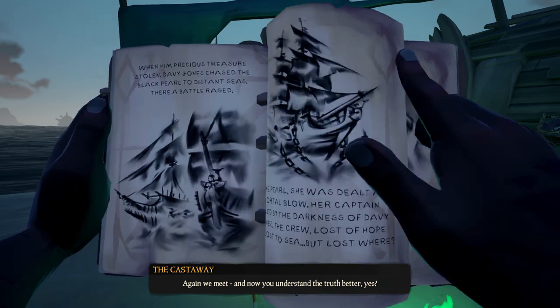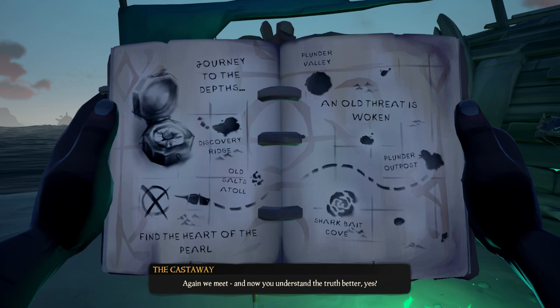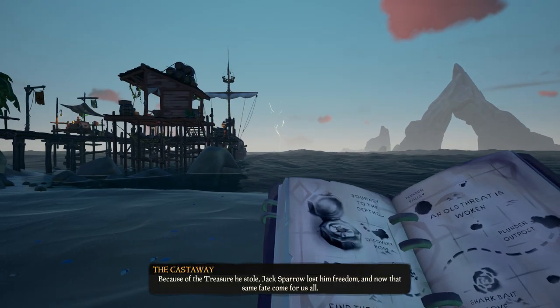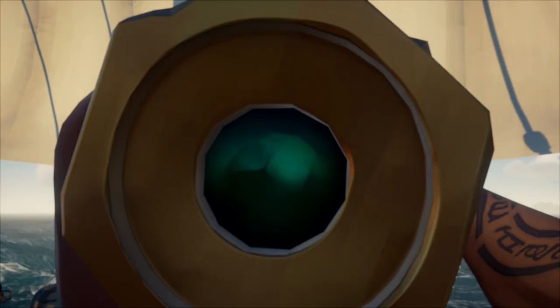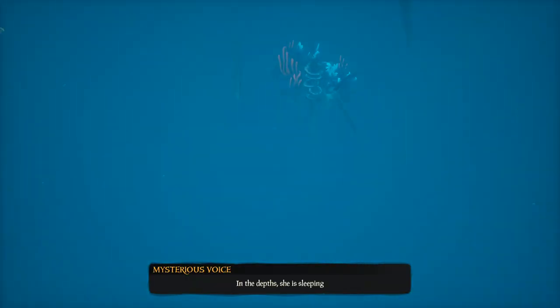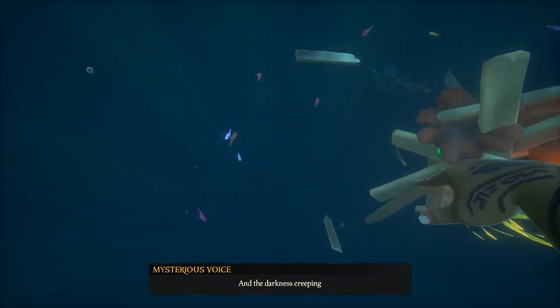These notes give you hints where you need to start looking. As you can see, you need to sail further than Old Salts Atoll. You'll also notice a beam in the sky where you need to go to. When you reach the beam, you need to jump into the water and follow the pieces of the shipwreck until you reach the Black Pearl at the bottom of the ocean.